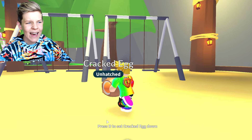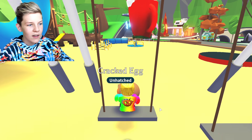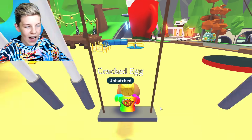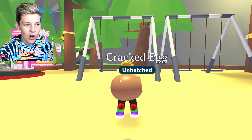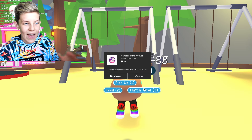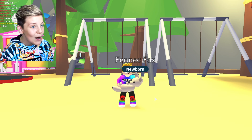Let's get out another cracked egg. I've heard this hack - if you sit on this swing and swing forwards and backwards ten times, then jump off and hatch it, you'll get a legendary. So let's swing - one, two, three, four, five, six, seven, eight, nine, ten - and then jump off and hatch it. I'm really not sure about this hack but let's go. Another Fenix Fox. Let's keep trying some of these hacks.